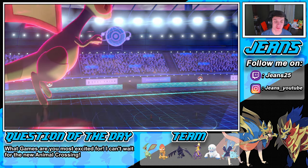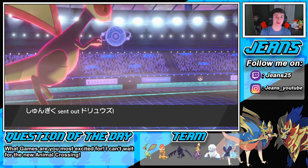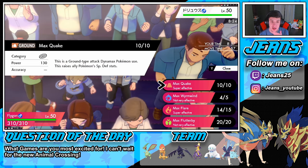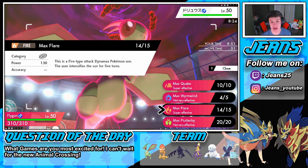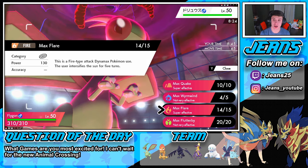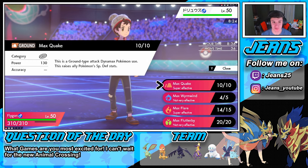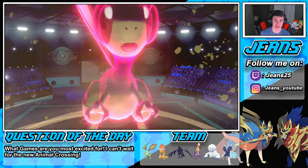After taking out Corviknight, Excadrill comes out — get out of my face, Mold Breaker! We go for Max Quake for the STAB Ground move. Which is stronger — Max Quake stab or Max Flare in drought? Drought gives 1.33x boost and STAB is 1.5x, so we go with the STAB Max Quake. Do we out-speed? Is he sashed? We fire it off.